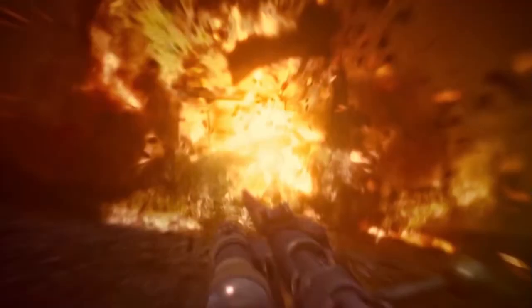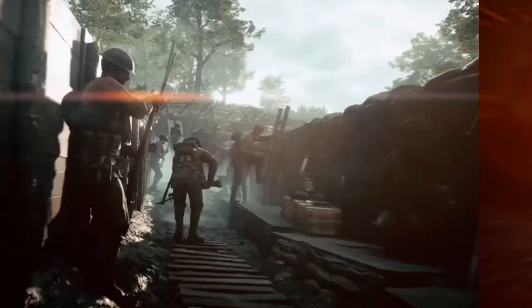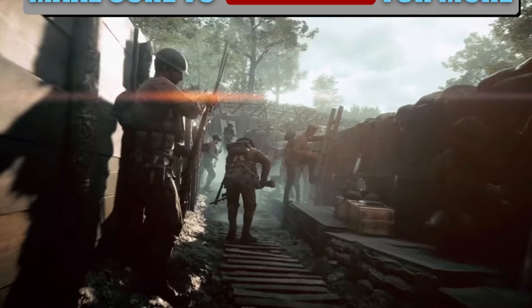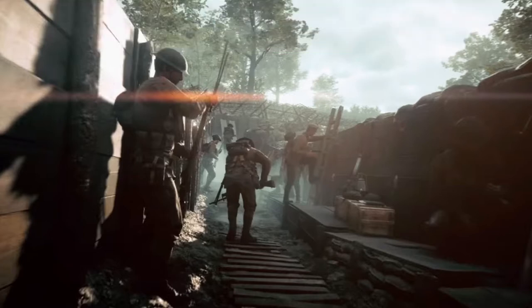Next is the Gew 98 rifle. It's a very small clip but you can see it's got a side scope mounted on, which is meant to reduce sway and helps you not be seen over the top of the trench when you're trying to be discreet. We've also got the Lee Enfield MK3 rifle, typically used by British soldiers. You can see it being used in the trenches with soldiers mounting their bayonets.